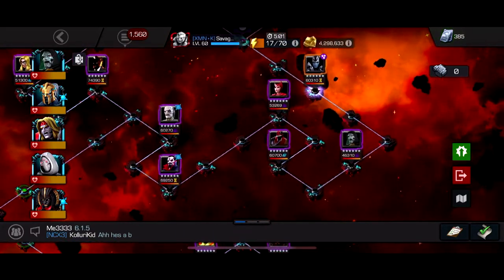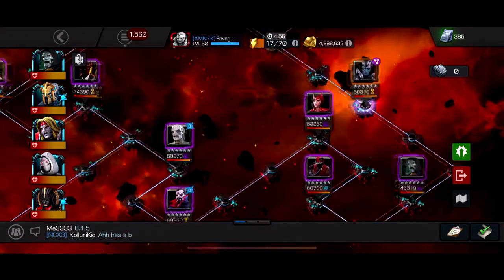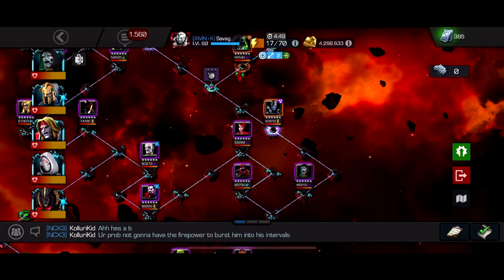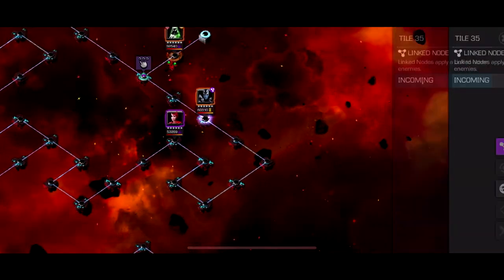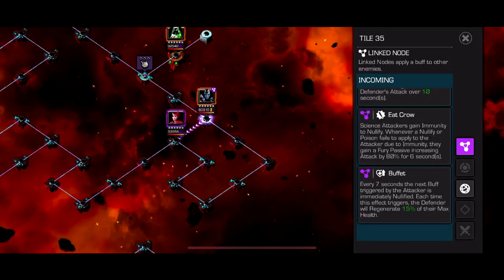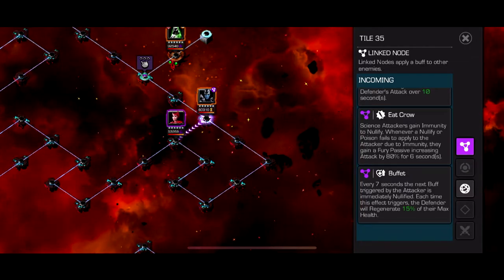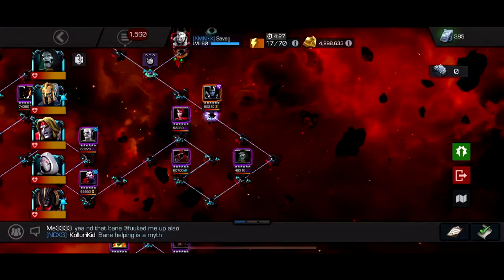Quake and Human Torch are the best options for this path, because they can destroy the hard fights like Mr. Sinister, Ebony Maw, and Doctor Doom. Bring a Poison immune character for the boss fight. Mysterio is actually good here because he can apply passive heal block so she can't get Buffet, and he's Poison immune — so Mysterio would work well.